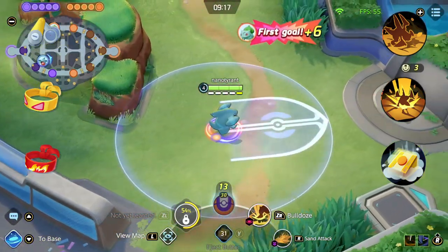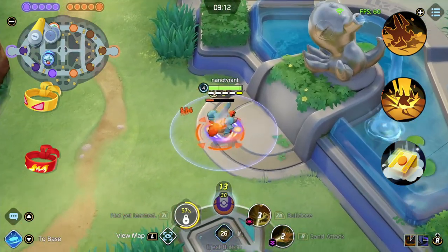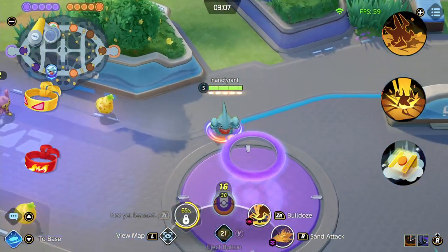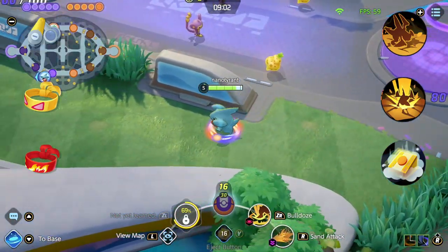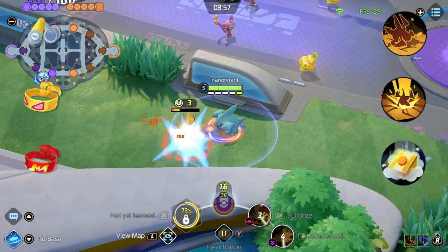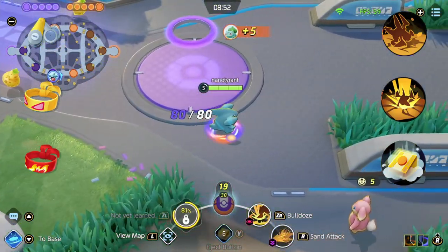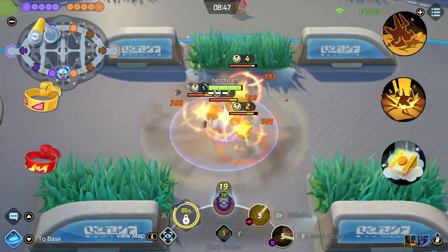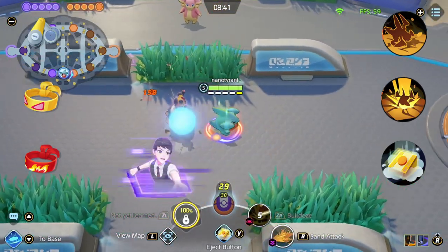For held items I take Scope Lens, Muscle Band and Focus Band. Muscle Band is a must-have item as you want to be auto attacking as much as possible. The percent health damage it provides stacks with the percent health damage of your passive, allowing you to mow down champions and objectives. I run Scope Lens for the critical hit and Focus Band for survivability. I'm currently considering switching out the Scope Lens for another defensive item, maybe something like Weakness Policy which further increases my attack when I take damage. On Garchomp I take Eject Button for the extra mobility, but I have seen people have some success with Fluffy Tail as well as they burn down objectives like Dreadnought, Rotom and Zapdos.